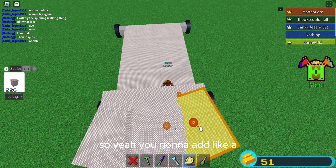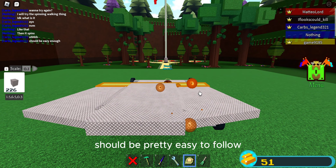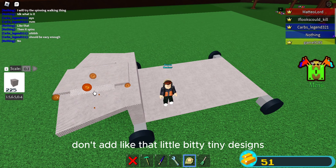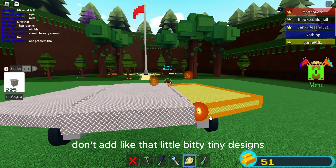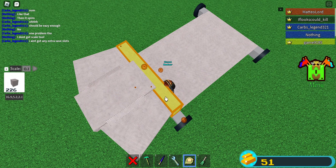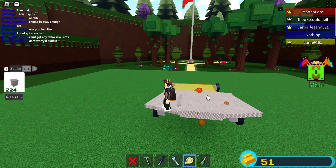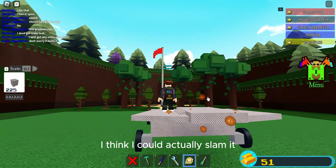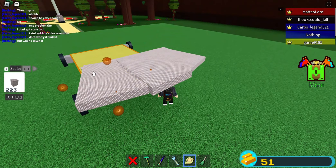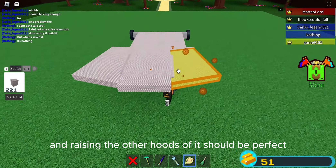So you're gonna add a diagonal type of gap there — it should be pretty easy to follow. Just don't overdo it, don't add tiny little designs. And that should be pretty good. If you could flatten them that would be great. I think I could flatten it by making it a bit higher and raising the other hood pieces a bit — should be perfect.